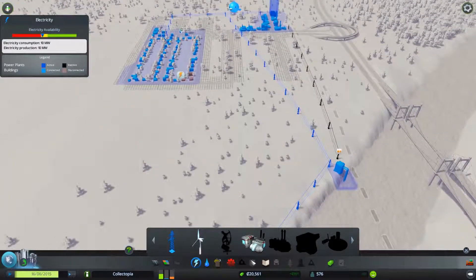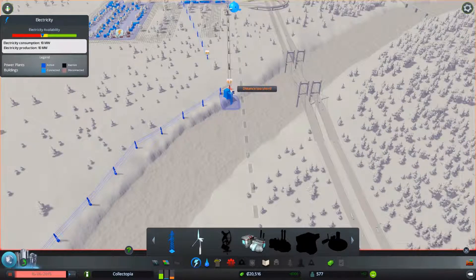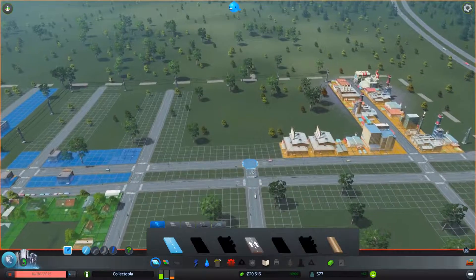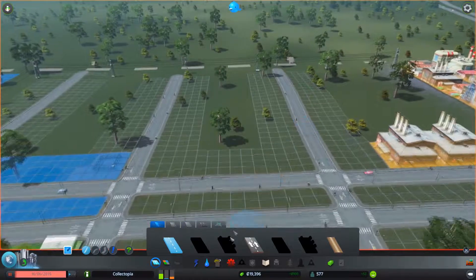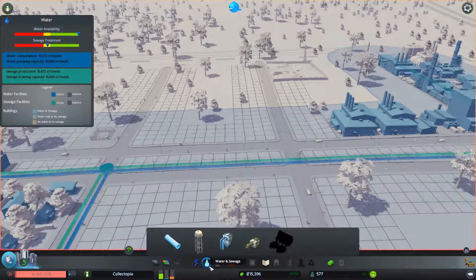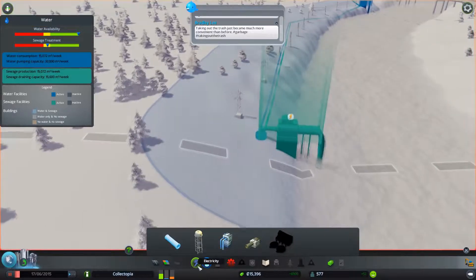Let's pause the game for a second and connect those two power lines up. Now we can do that. We should be able — yeah, we are able. We put a landfill around here. Let's see how we're doing for sewage treatment — it isn't too great for whatever reason. Let's stop the game again.